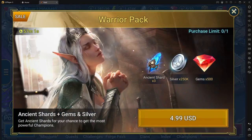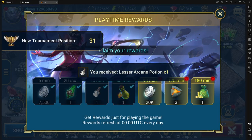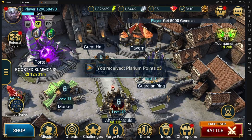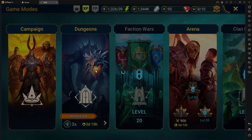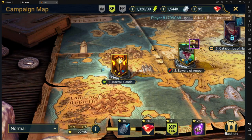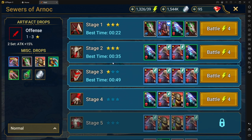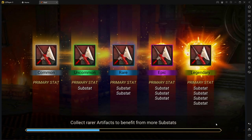The other thing you need to make sure is to save your gems. You're going to get gems different ways — sometimes in tournaments, by leveling your character, or by completing missions. The reason you want to save them is that once you have 900 gems, you can go to the shop and exchange them for shards, giving you a chance to get better champions — and always a chance to get an epic or legendary.